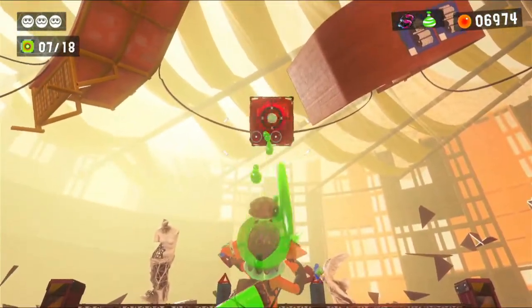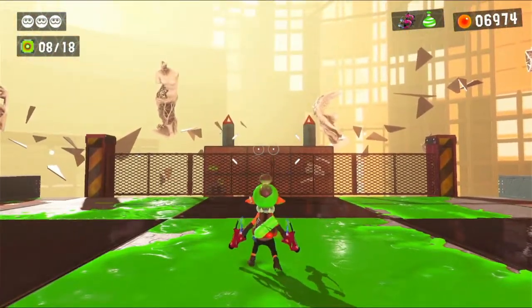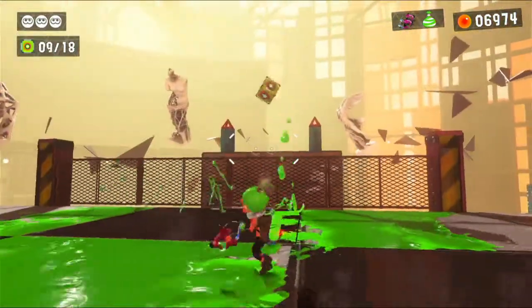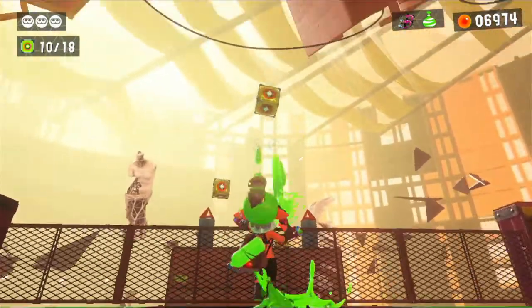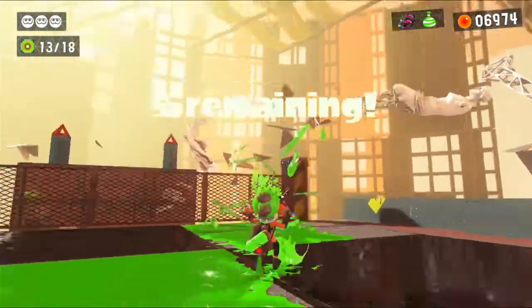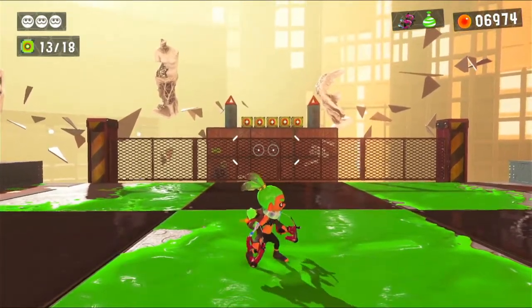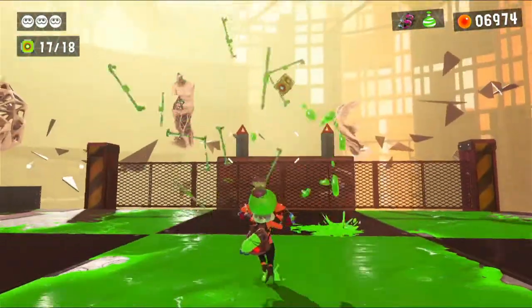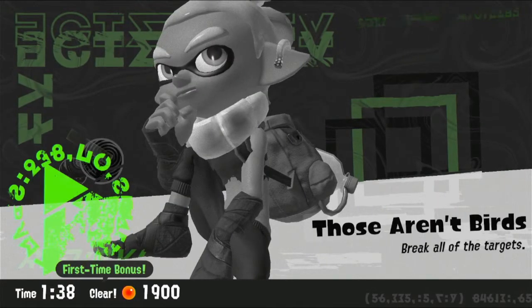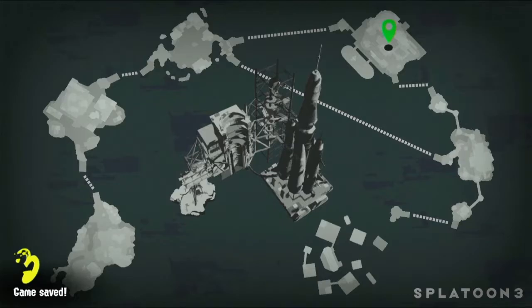What do you even mean? Take that. Two down, eight more to go. This feels a lot like Odyssey Volleyball. So I guess the idea is you're supposed to use your Duelies to dodge roll to get to them if you need to. I didn't use it at all, I don't think. Oh well — it works, so it's fine.